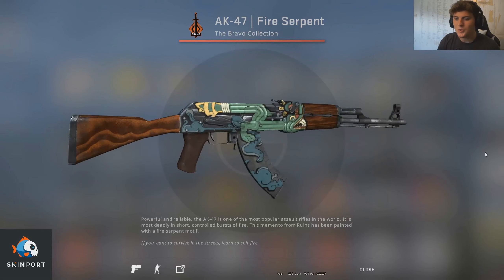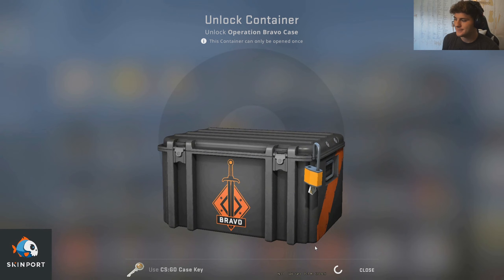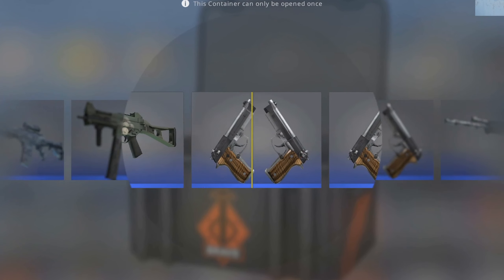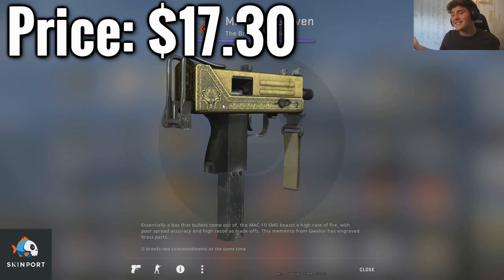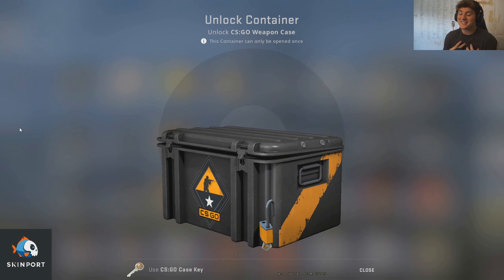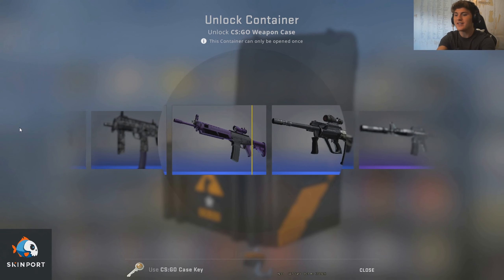We're going to go first with the Bravo. We just want to get this — imagine if we got this right now. A purple? That's pretty good. Is it factory new? No, that's field-tested — that's like 20 bucks. I feel like that AK was at the start. It actually was at the start.